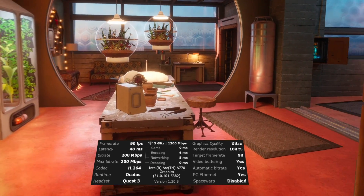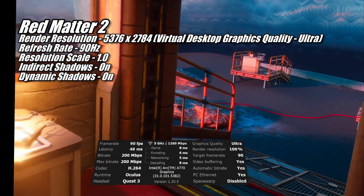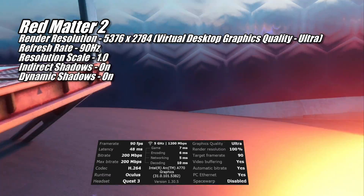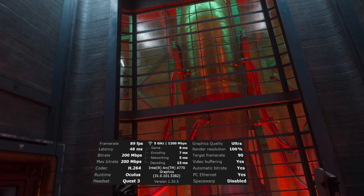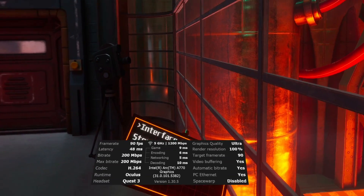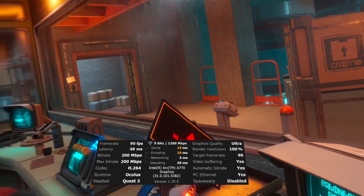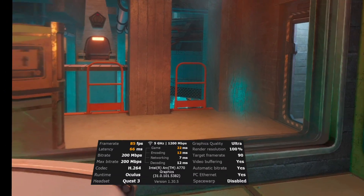Taking a break from the 72Hz club, we have Red Matter 2, which the A770 was able to run at 90Hz using Virtual Desktop's Ultra Graphics Quality setting — a render resolution of 5376x2784. I left the resolution scale at 1.0 and turned both indirect and dynamic shadows on. These settings had the game looking super sharp and crisp in the headset, and at 90 FPS the game played very smoothly. I took the A770 to all my usual stress test areas and the only time the framerate noticeably dropped below 90 was when I dropped a flare on a desk and fired up my laser scanning tool, forcing the GPU to render dynamic lighting and reflections simultaneously. A very respectable result for the A770 in this one.